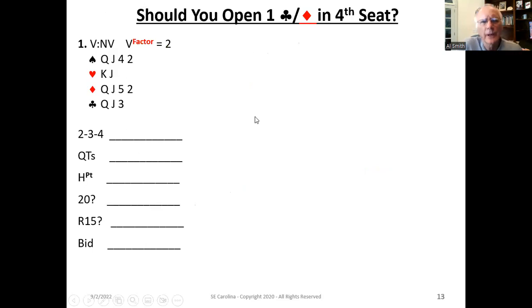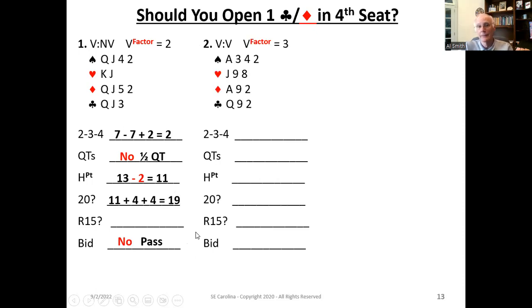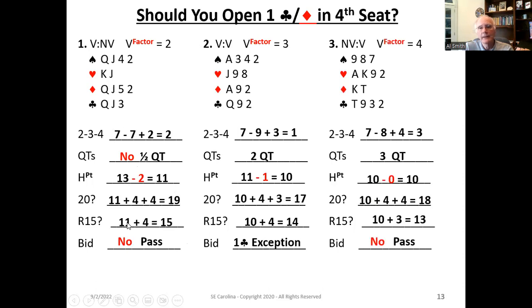Now let's look at some examples and then we're going to call it a day. These are pretty much the same examples as before, except we're in fourth seat, not third seat. We have to layer on controlling the auction from the fourth seat perspective. In example one: the two-three-four result is one, but we still only have half a quick trick. We still have 11 adjusted high card points. Even though we meet the Rule of 15 — 11 plus four equals 15 — we didn't meet the Rule of 20 and we absolutely did not meet the requirement for two quick tricks. So we're going to pass.